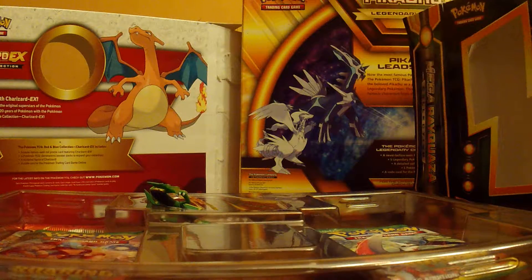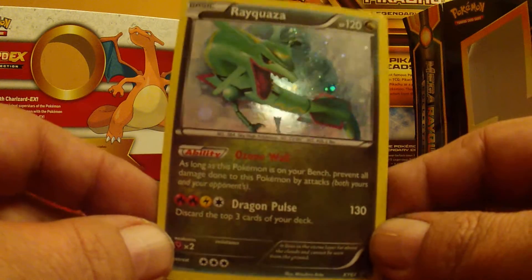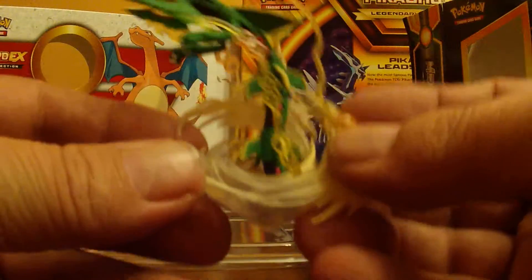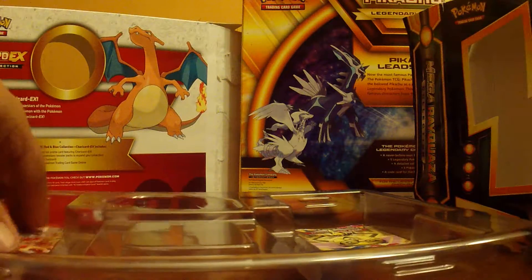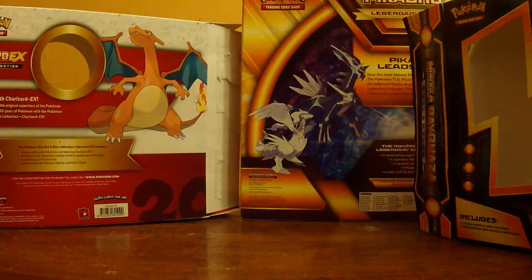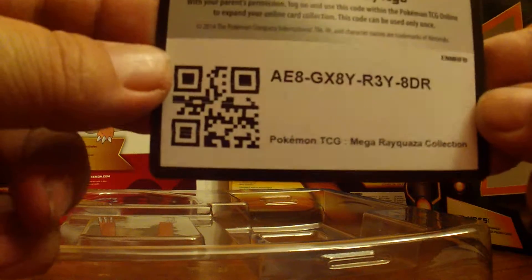Let's get this box open. And there is the promo card — you can see the nice foiling on it. Here is the figurine, really nice, very detailed. And of course, this pack comes with four boosters. And if you guys want this card, there's the code.